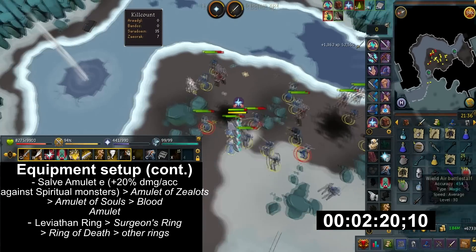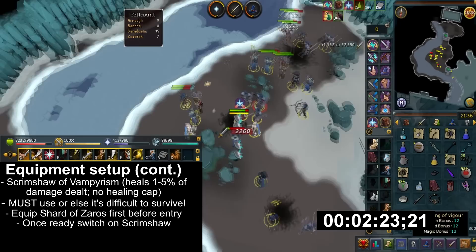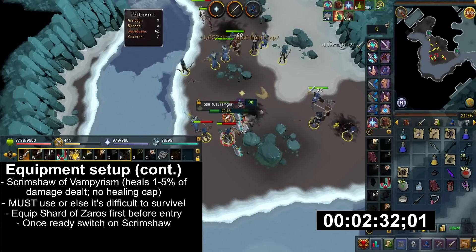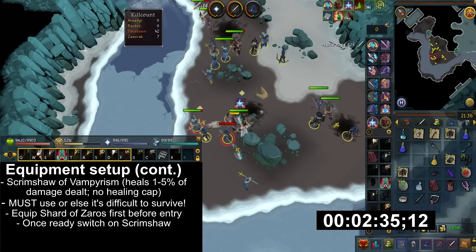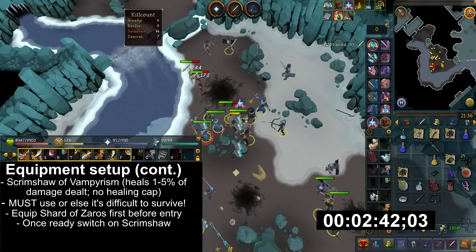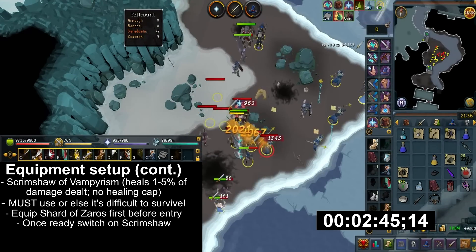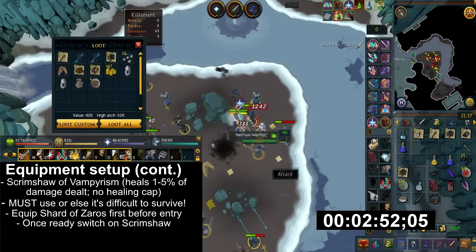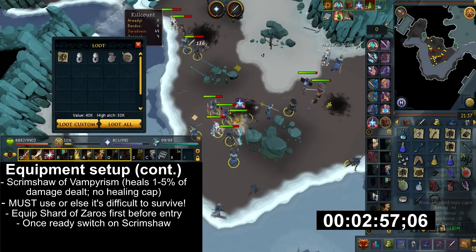The key to survival is the Scrimshaw of Vampyrism. I don't believe it's possible to survive without this, so please bring one or else this method cannot be done effectively. What the scrimshaw does is heal back damage as you deal damage, and in comparison to the aura it has no healing cap. Shard of Zaros should be equipped right before you enter, because this will give you time to prepare, such as drinking potions and turning on prayers, or even hopping worlds.